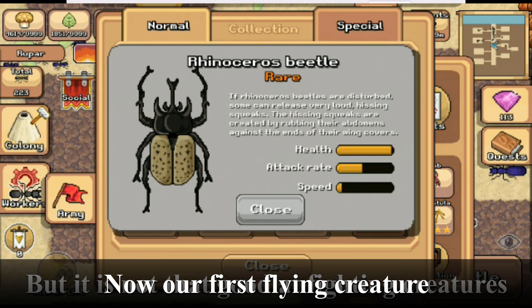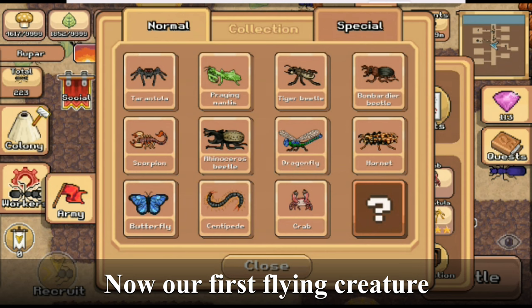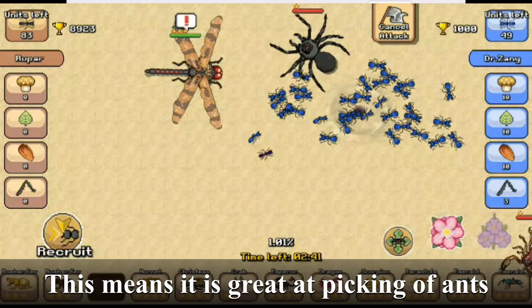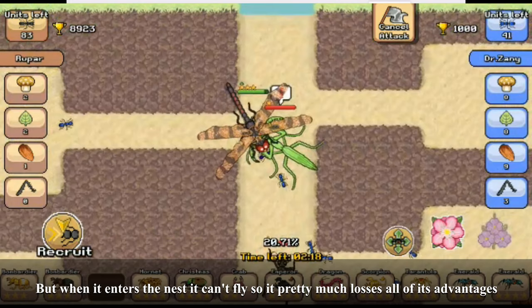Now our first flying creature. Due to its ability to fly, it can kill an ant and then quickly escape, which means it is great at picking off ants. It also does a good amount of damage to creatures. But when it enters the nest, it can't fly, so it pretty much loses all of its advantages.